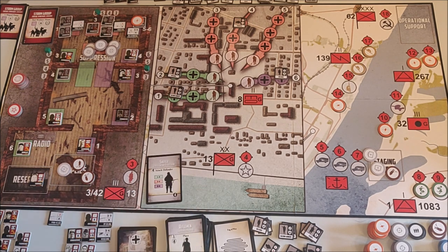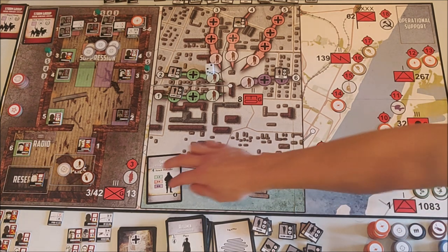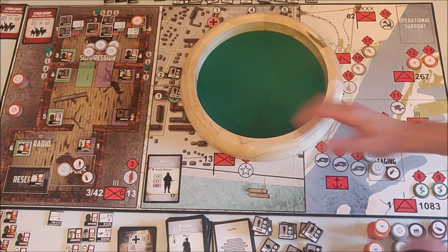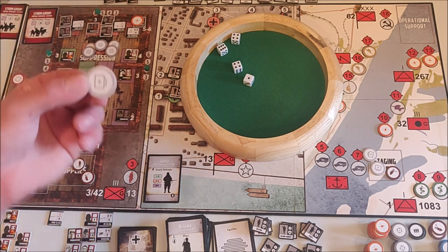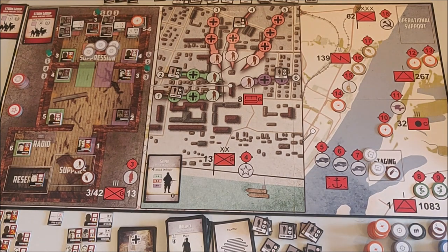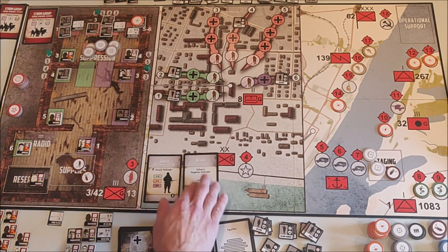We get a sniper — luckily we have a medkit if he kills someone. He'll shoot at someone in the green area — specifically at my commander. With four dice needing a six — which he does get. Very fortunately I just brought in a medkit and I'm saved at the last second. Very lucky, but luck never lasts so let's not celebrate yet.